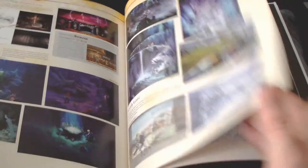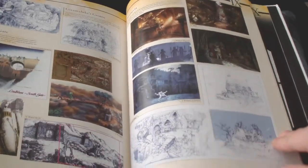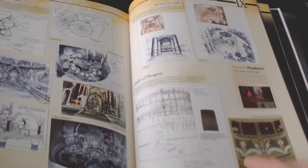For writers, this book is really cool for inspiration — characters, storyboards, the world map, monster designs, summons — all wrapped up and summarized in one book.